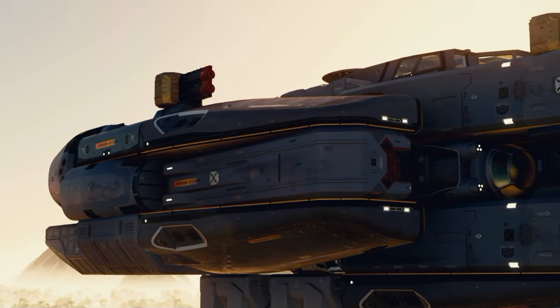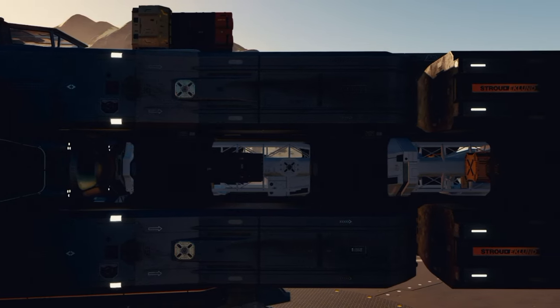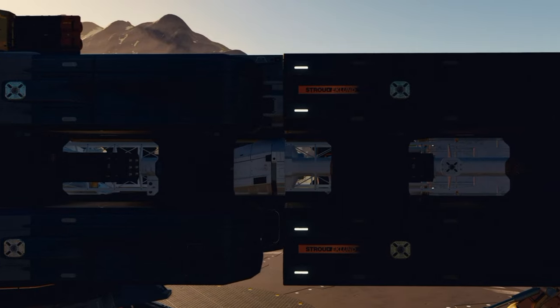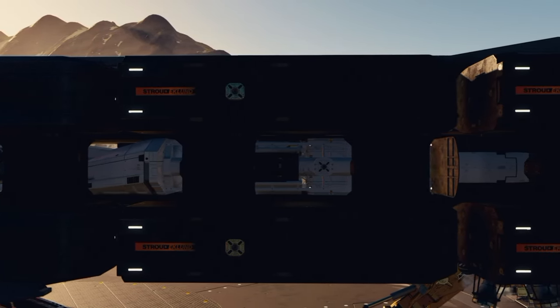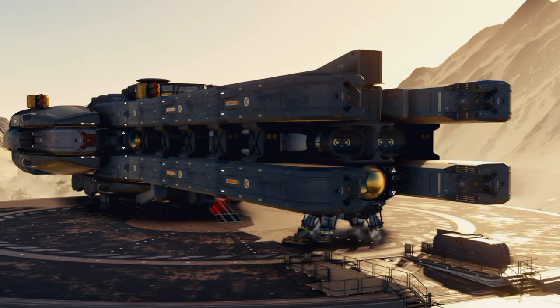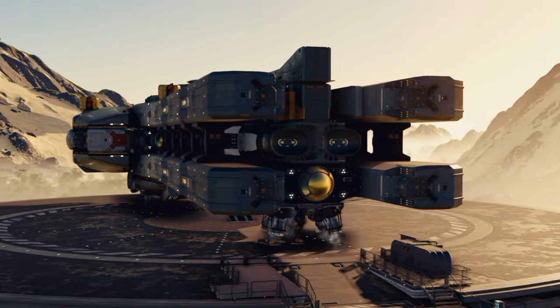My particular build features four particle cannons mounted inside the rail cannon bay. You can put rails in there, but personal preference, I ultimately chose particle beams because they're my favorite. It also features four auto cannons as well. Even in very hard difficulty, this ship can dish out quite a beating, and it can take quite a beating as well.